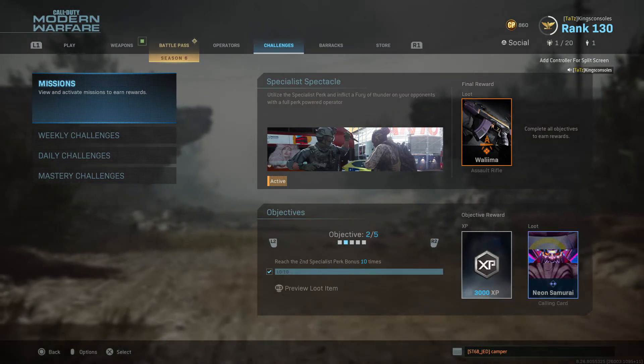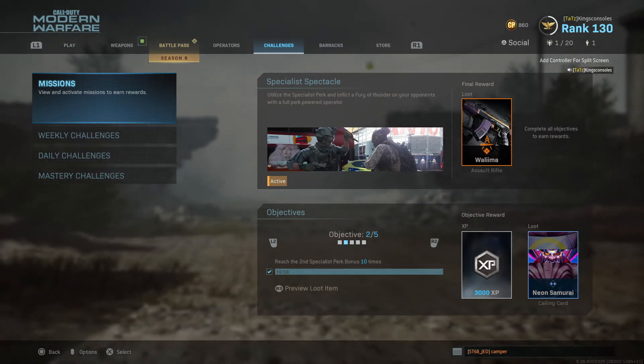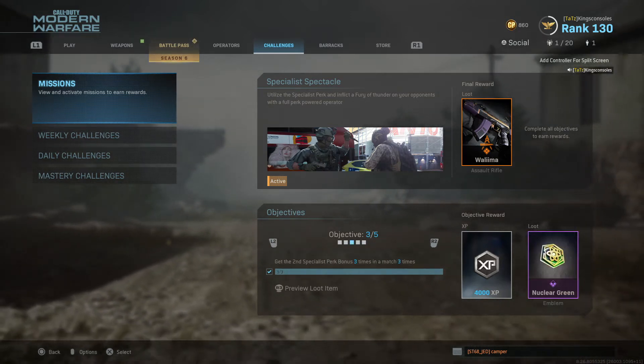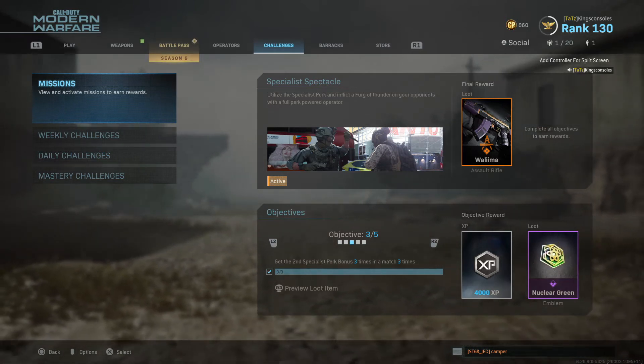The second challenge is much the same as the first — you just reach the second specialist perk bonus 10 times. You need about three kills to get your second specialist bonus, so definitely worth putting Hardline on to bring that down. Get the second specialist bonus perk three times in a match.